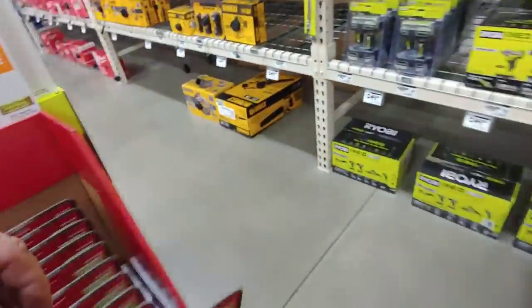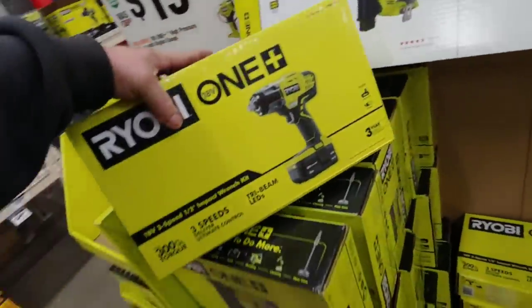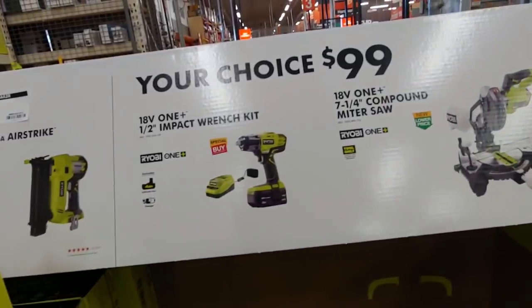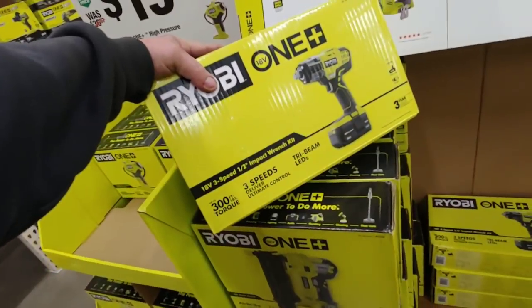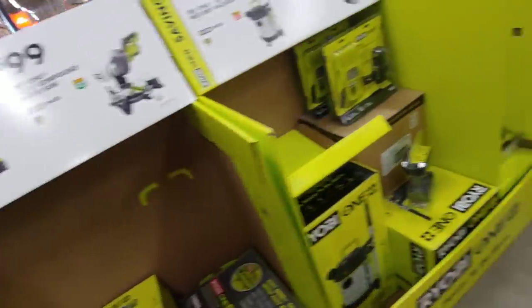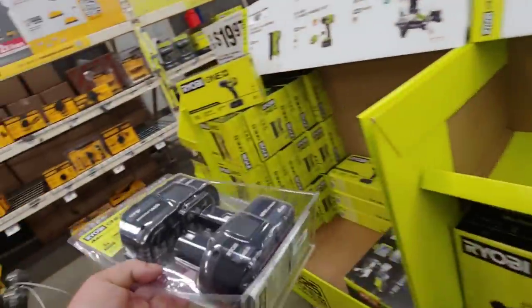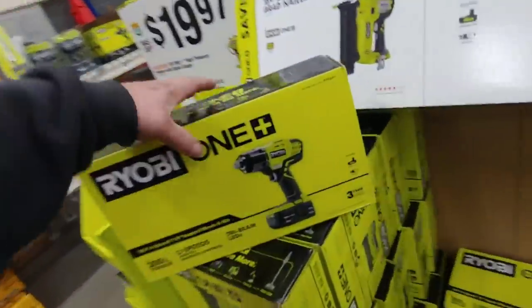I'm kind of on the fence. I was going to either get this one, or I'm thinking about going with this - because you get one 4-amp-hour non-HP and a half-inch impact for $99. I would like to have another half-inch impact, that's for sure. So I think I'm going to go with this one, because I don't really need the drills or the small impact drivers. This is the last double pack they got here. Do you spend $80, or might as well just spend $100 and get another impact? Sounds like a deal to me.